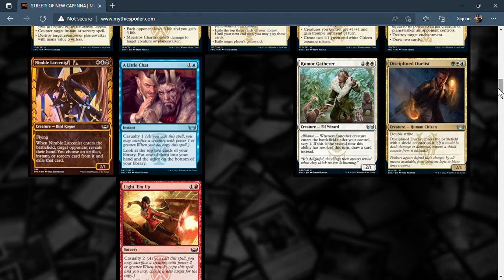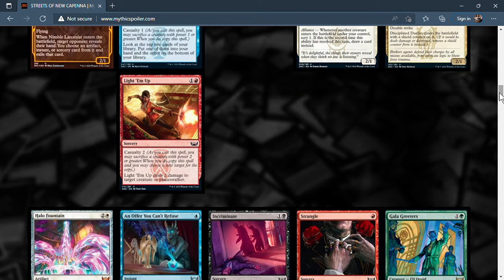Next we have Light 'Em Up — casualty two for a two-mana sorcery that deals two damage to a creature or planeswalker. You can sacrifice a creature with power two or greater to copy the spell, getting four damage total. Decent enough — definitely in Naya if you have tokens laying around, could be good enough, nothing truly exciting but it's all right.